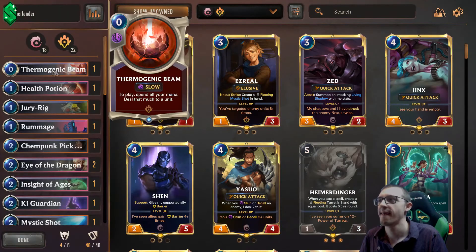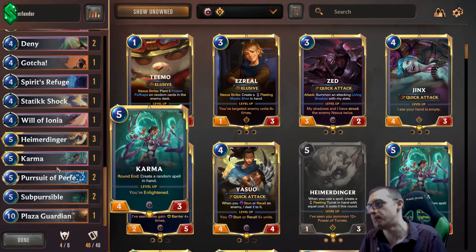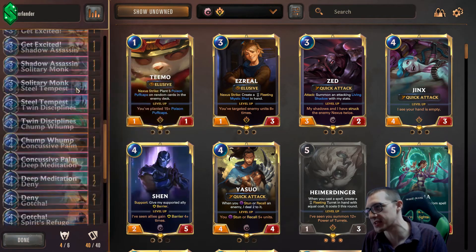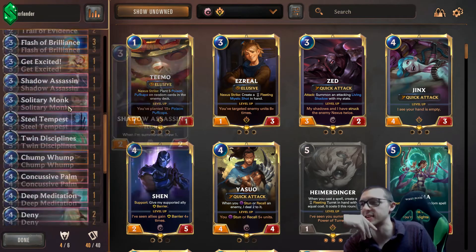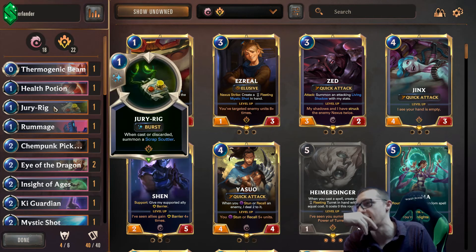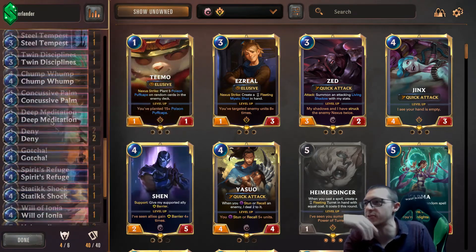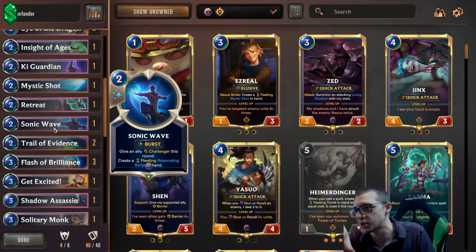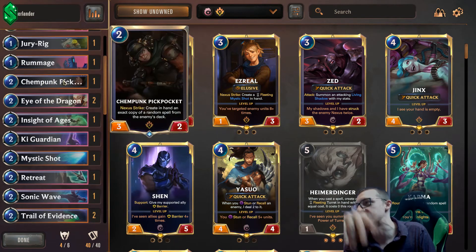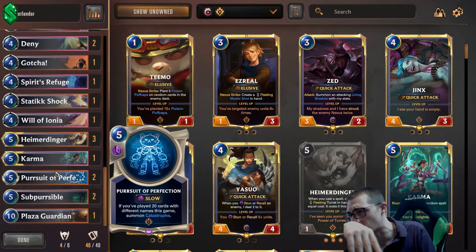This deck is probably the most fun deck I've played in the expansion so far. It's the Pursuit of Perfection Heimerdinger deck. I'm probably going to run two Karmas in the long run — is there actually a thing I can cut? It's kind of like a highlander deck; you see how many one-ofs I have in here. I think I might drop one of these less important one-ofs and add another Karma. This is a really fun deck because it plays all these different cards, and all these different cards create more cards — Sonic Wave adds another card to your hand, Flash of Brilliance adds another different card. All of these cards are like multiple casts, so it gets to your Pursuit of Perfection way faster.